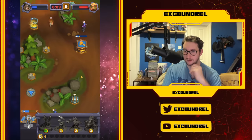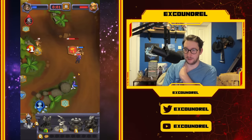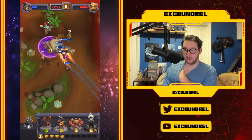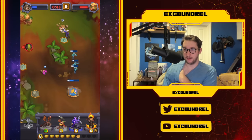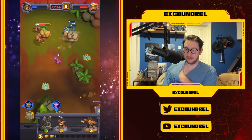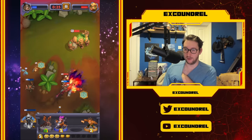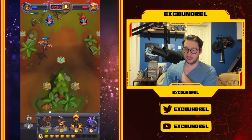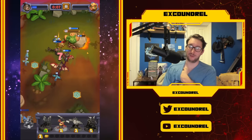Wait a second — drop the Harpies as well. We're in overtime. We've done a little bit of damage to the boss, but not a huge amount. We need to somehow make a massive offensive happen. Drop the Harpies, drop more Unbounds. We did it!